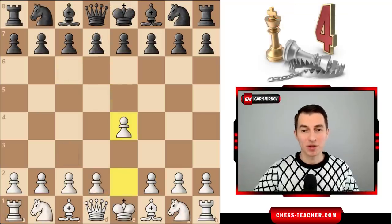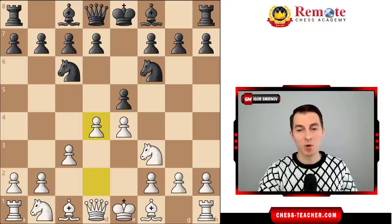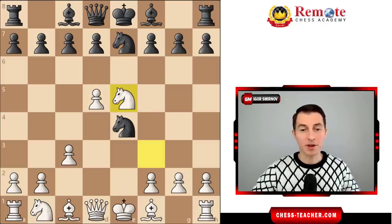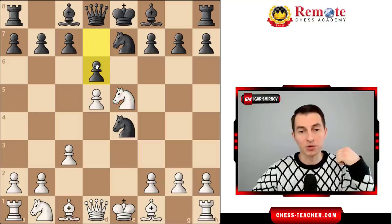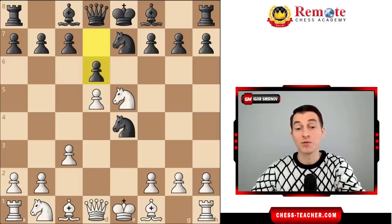This time we're playing white. After e4, e5, knight f3, knight c6 — all the standard stuff — we go into the Ponciani opening with pawn to c3, preparing pawn d4. They go knight f6, we still play pawn to d4. Very often they take over here instead, thinking you'll recapture, but you can play pawn d5, kicking the knight away. When it goes away, you take the pawn on e5. If they try to get rid of your knight and develop with pawn d6, there is a big upset: bishop to b5, check to the king. In order to cover, black has to sacrifice a lot of material — so that's bad for black.